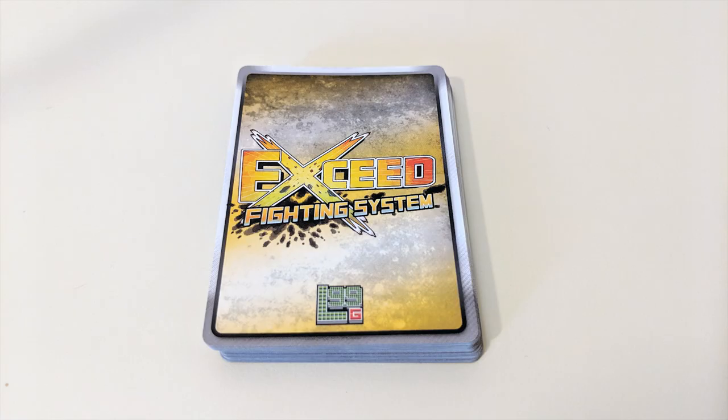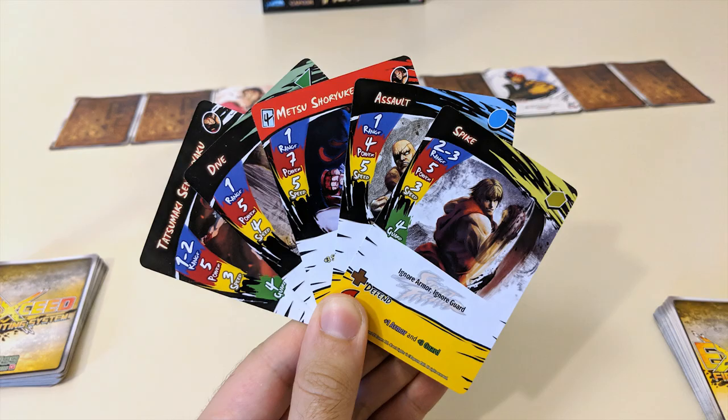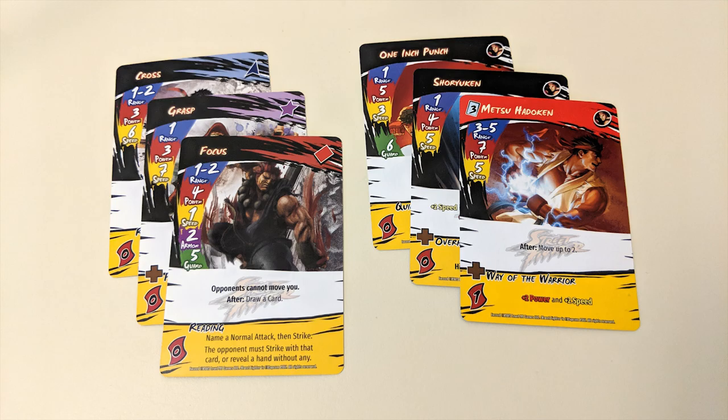If you do not strike during your turn, at the end of your turn you get to draw one card to your hand. Your max hand size is seven, so if you ever exceed this number you must discard back down to seven at the end of your turn. There are also a whole bunch of keywords to keep in mind.